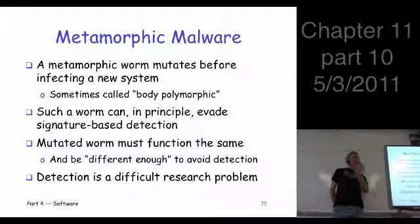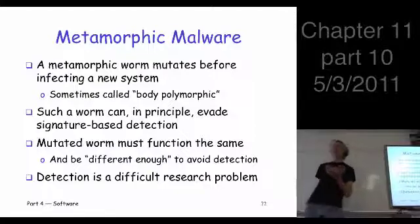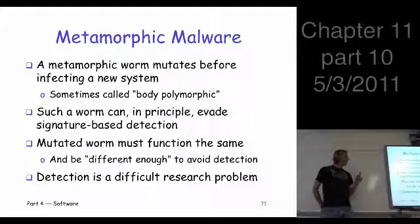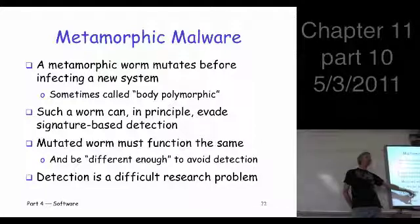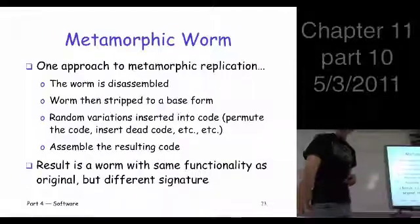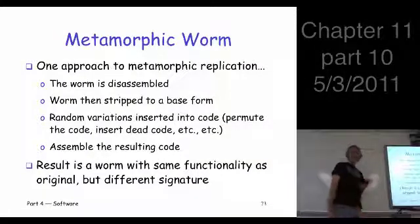Viruses, for example, tend to be parasitic — they attach themselves to code. It's very unusual for a program to open an executable file to write to, and that's what a virus does, so that's something you might look for. But specifically for metamorphic malware, detecting it is still an open research problem, and students have worked on this and related problems.